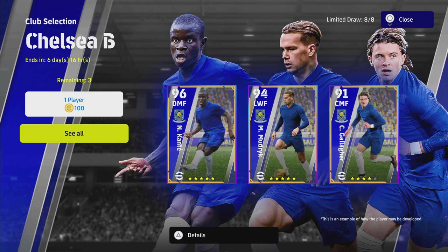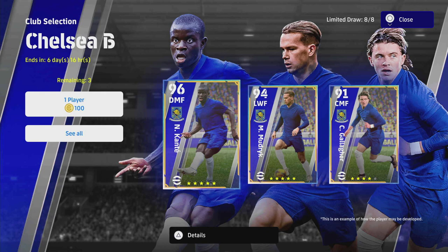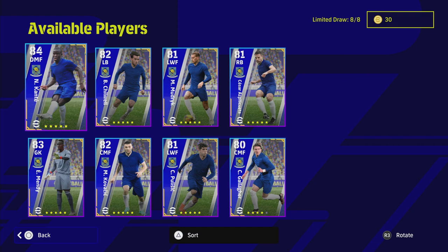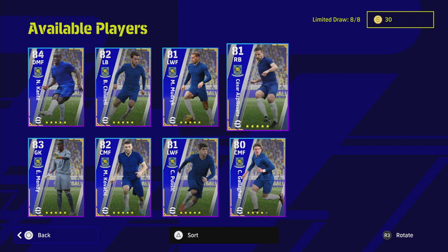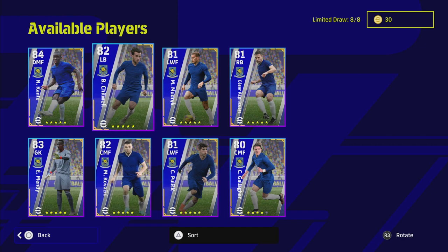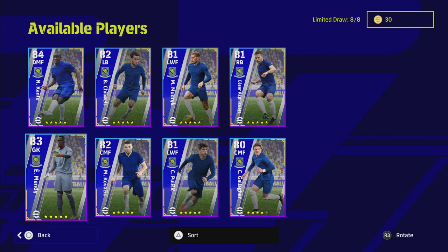We're going to be kicking off with Chelsea lads, and this is a fairly good selection depending on the kind of provision you are looking for or areas you're lacking in. A couple of these players — we will get into Kanté in a second, he goes to a whopping 96. I am definitely going to be spinning for Kanté. The rest of the players: Conor Gallagher, Azpilicueta, Mudryk, Pulisic, Kovacic, Chilwell, Kanté, and goalkeeper Mendy.